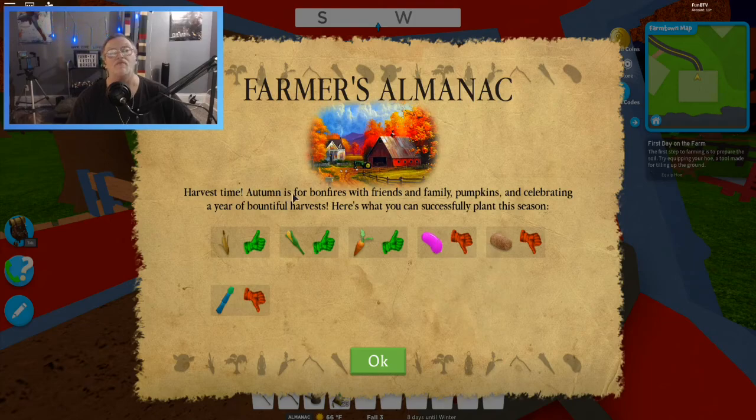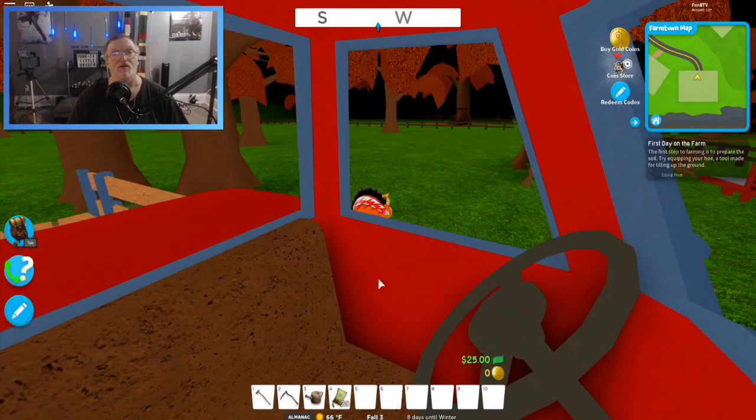Harvest time — autumn is for bonfires! Oh that is so true, love a good bonfire and family. Pumpkins and celebrating a year of bountiful harvest. Here's what you can successfully plant for this season. What is that — corn, carrots? It almost looks like a jelly bean. No, okay — corn and carrots it looks like.